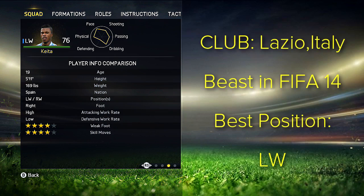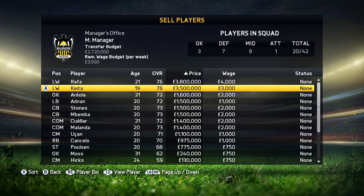He's playing in Italy for the club named Lazio. He's 19 years old, 5'11 tall, which is my favorite height for a player. He is a 4-star skiller, 4-star weak foot, left winger, right winger, high-low work rate — which is amazing. He was amazing in FIFA 14, he was a beast, and he is best on the left wing position in my opinion.